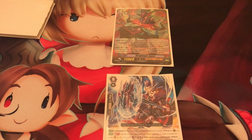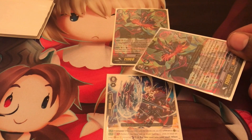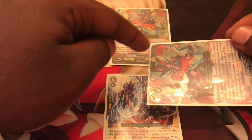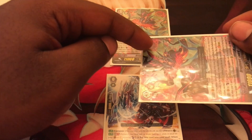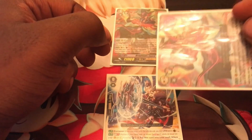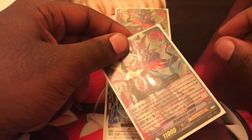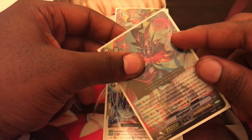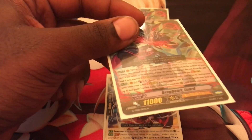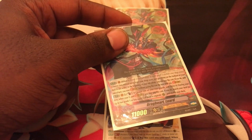Drive check is when your vanguard attacks and you reveal the top card of your deck. If it has a present box (trigger icon) in it, effects are applied. If not, the card just goes to your hand. When a trigger is checked during your drive check, the effects are applied immediately - if you have Twin Drive or Triple Drive and get a trigger, you must resolve the trigger's effects before moving on to the next check.